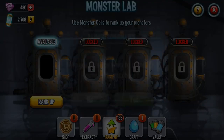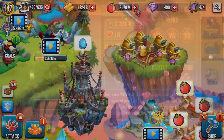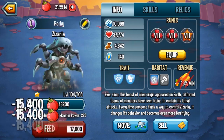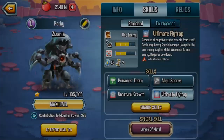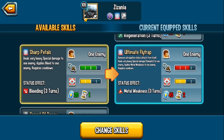After ranking up to rank 1, check the updated traits — I now have Immune to Daze, which is cool. I also get new ranked-up skills. The first is Ultimate Flytrap: removes all negative effects from itself, deals very heavy special damage of Empiric to an enemy, and applies metal weakness to an enemy. It's not quite as strong as Sharp Petals in raw damage, but the advantage is I get to recover life — whereas Sharp Petals just applies bleed.